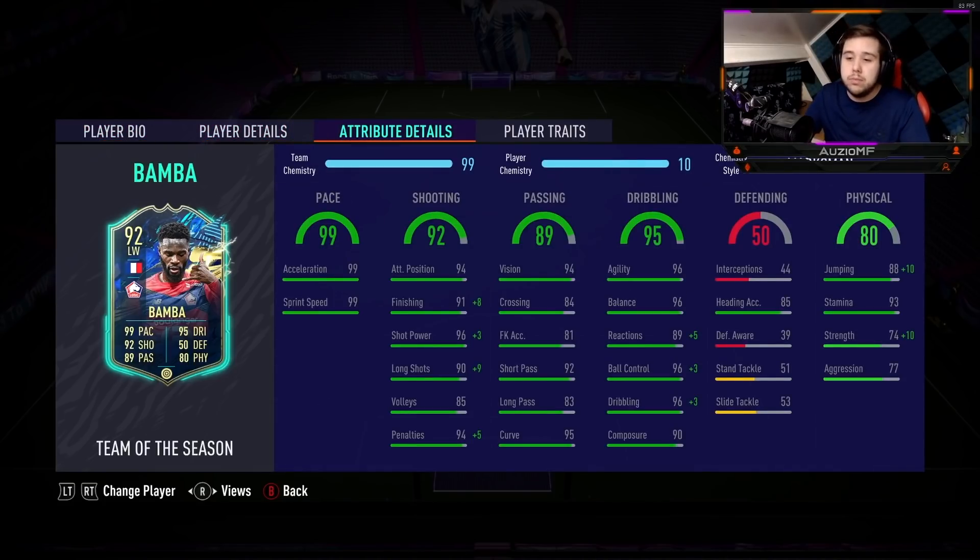Now when it comes down to the chem style, I feel like there's only one chem style that really makes sense on this card and it is going to be a marksman chem style. Like it's clear as day — you don't need to touch the pace because it's 99 acceleration with 99 sprint speed already. What the marksman chem style does give him is extra finishing, extra shot power and extra long shots, which he doesn't really need, but it's always nice to have a little bit more. And obviously the dribbling gets boosted as well.